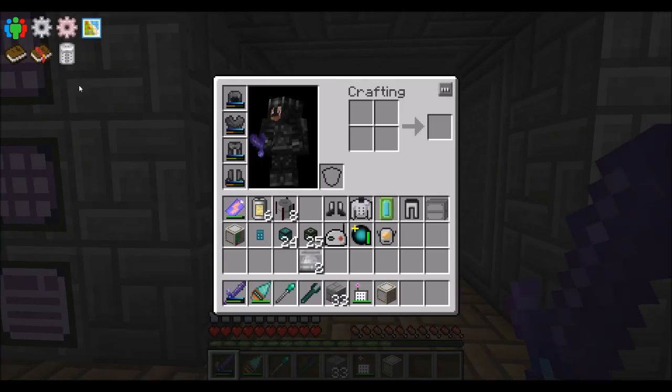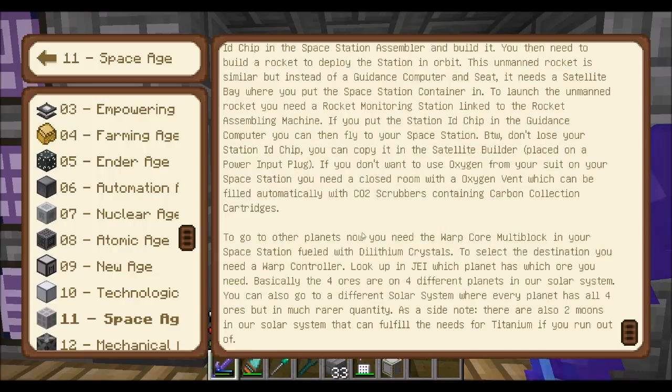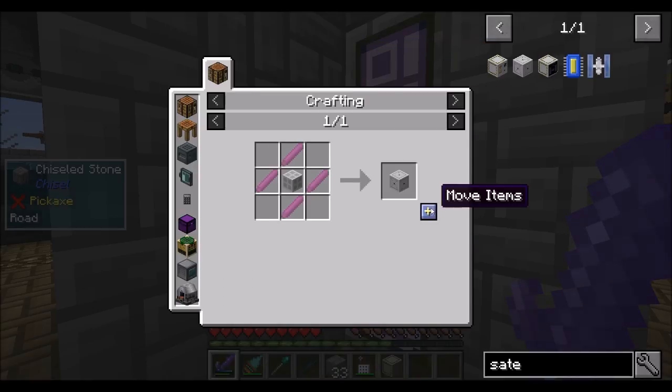So today we need to launch an unmanned rocket. If you look in your Age of Engineering guide under the Space Age, it says the space station has no restrictions and can be expanded later. You need to put the satellite bay and a space station ID chip in the space station assembler and build it — we did that last episode. Then you need to build a rocket to deploy the station in orbit. This unmanned rocket needs a satellite bay where you put the space station container, and we'll also need a rocket monitoring station.